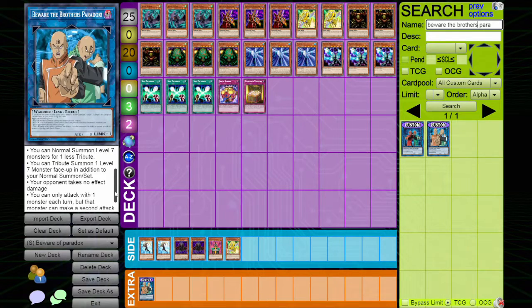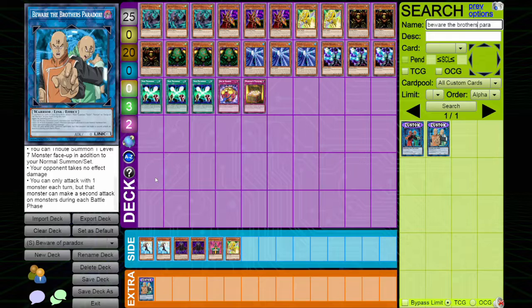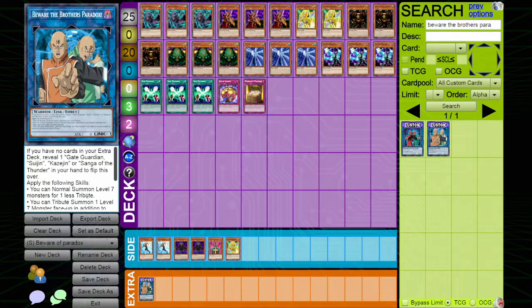The downside to this skill is your opponent takes no effect damage, so you can't play cards like Zoma or Wheels. The last effect is you can only attack with one monster each turn, but that monster can make a second attack on monsters during the battle phase. That's really the downside to this part of the skill, but I don't think it's necessarily that bad. I think this skill is my favorite skill, and this is the deck Ursus has come up with that's floating around the Discord right now.